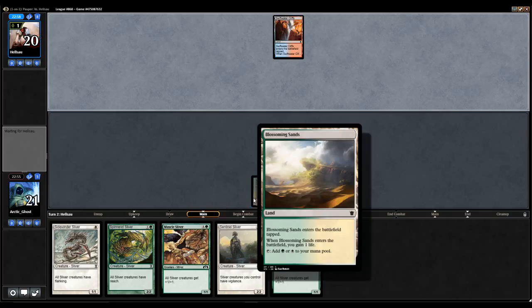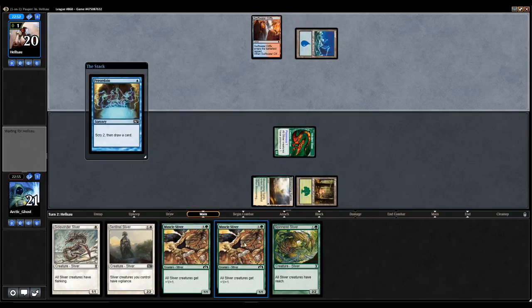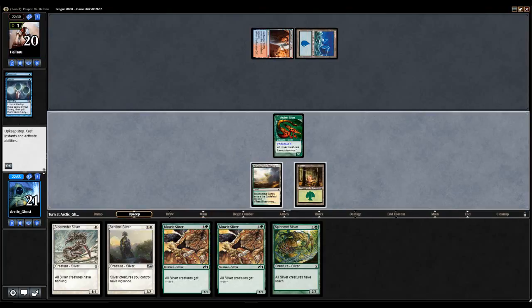I think this hand was good enough to keep with two Lords in it and a Sidewinder Sliver, in case I did draw an untapped Plains. Although my opponent looks like they're playing Turbo Combo, cause they're playing Ponder and whatnot. I don't know what Crumbling Vestige does in the deck — I couldn't tell you. I wish I knew why that was in the deck. Not really my problem.